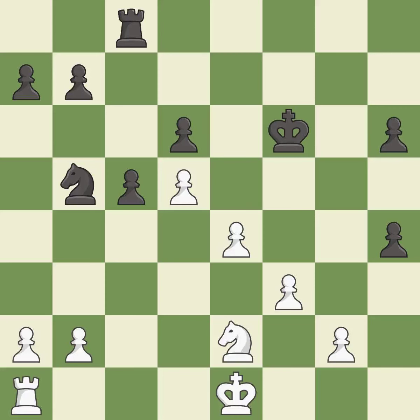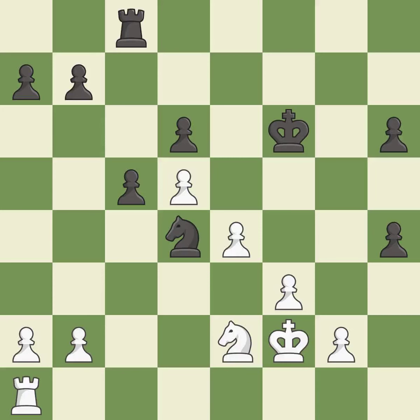This overlooks an opportunity to activate the king by getting it off of the back rank. This permits the opponent to take an outpost with the knight — it is an inaccuracy. The knight now occupies an outpost, a secure square in the opponent's territory. This threatens to fork pieces. It is best. An active king is critical in the endgame and getting it off of the back rank is the first step. This stops the opponent from being able to fork pieces. It is best.